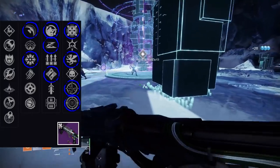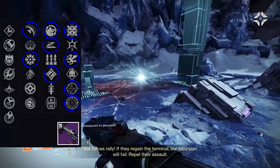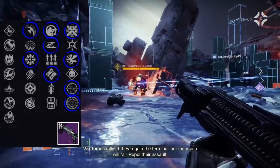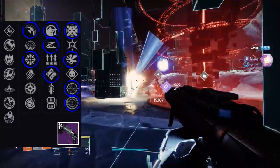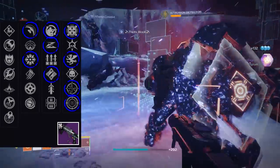In the second column we have a whole slew of perks. First is Danger Zone, a completely new perk that increases the blast radius when you're surrounded by combatants — really good. We also have Thresh, Vorpal, Demolitionist, and damage perks like One for All and Frenzy. There's a lot going on with this grenade launcher.